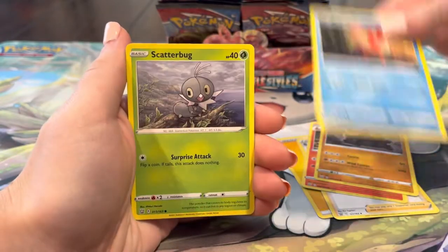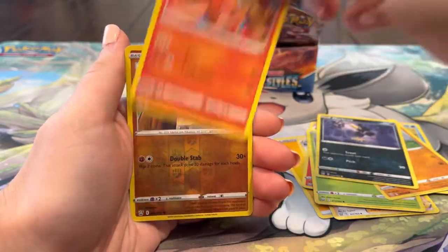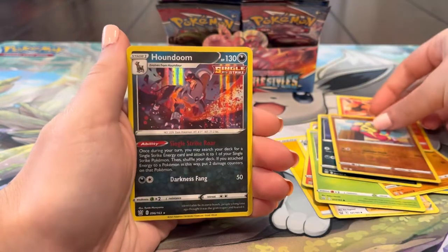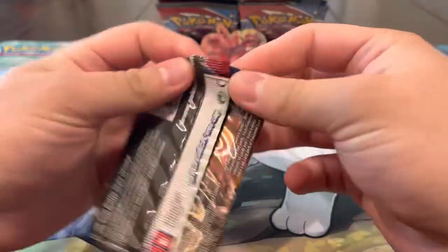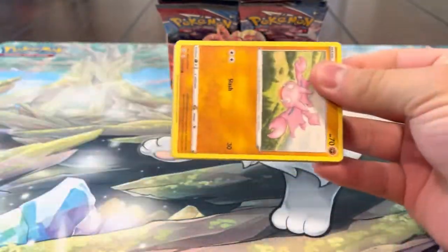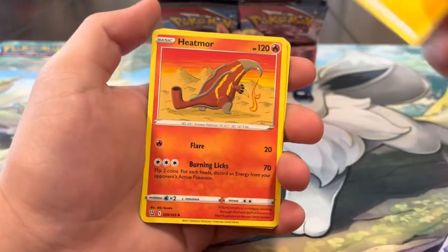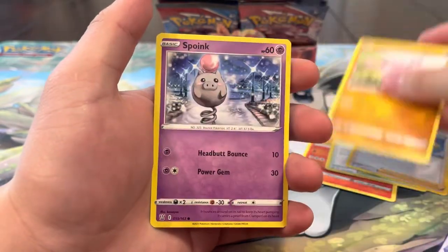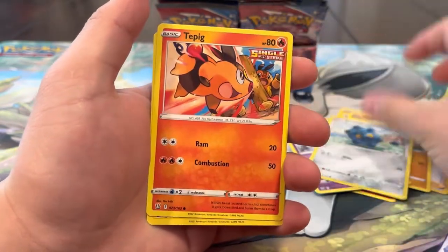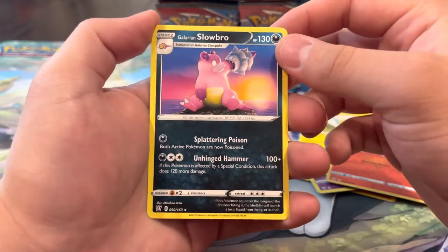Pack twenty: Bruno, Carkol, Corpish, Scatterbug, Cubone, Murkrow, Tepig, Mienfoo - and a Houndoom. I love Houndoom though. Our best card is a V so far - I know some heat is coming, I have a good feeling. Five Vs in one box and just one chase card - I'll take that all day.